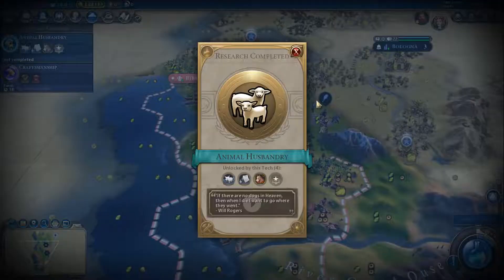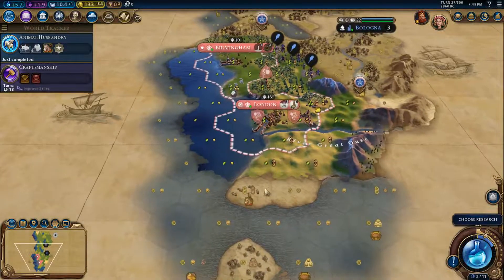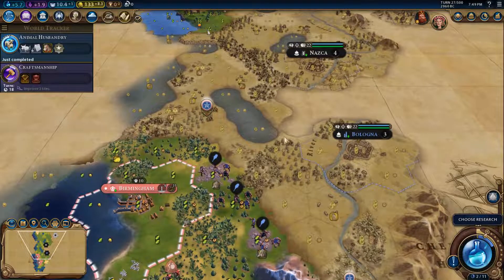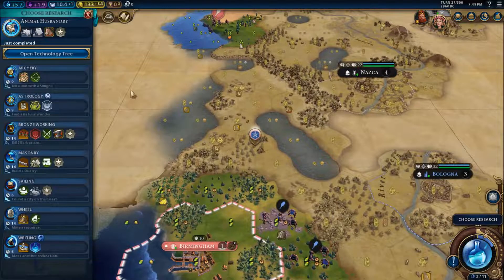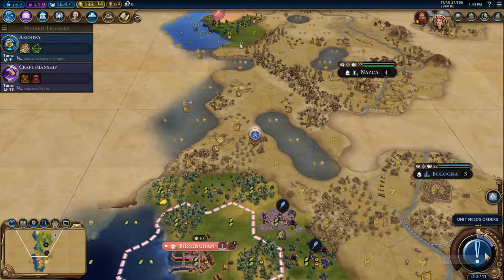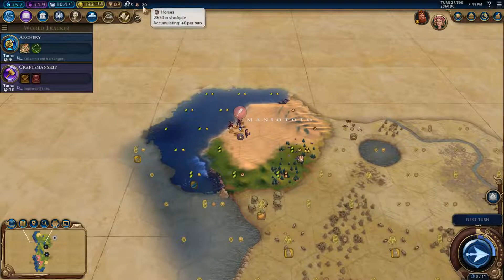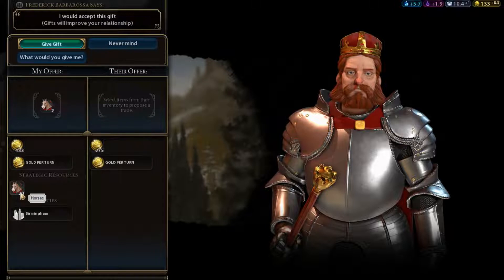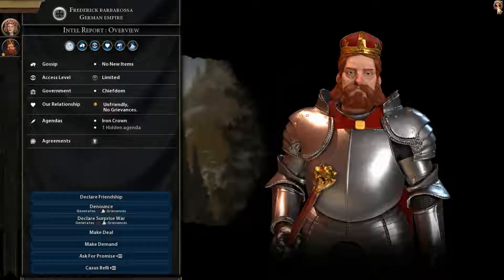We still don't have a pantheon. Animal Husbandry — do we have horses? There they are. We will eventually have horses, but not right now, which is a shame because I can always sell them early on. Germany really doesn't want to pay for my horses. That is very little money for a resource you simply don't have, so I'm going to say no.